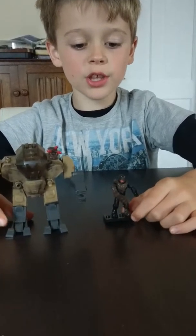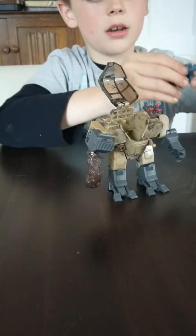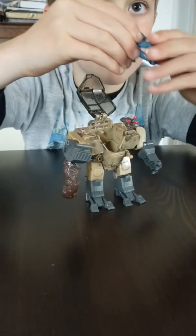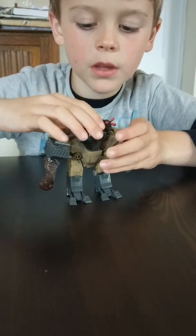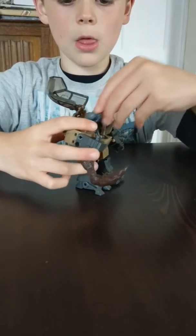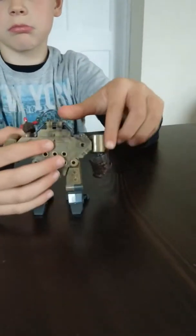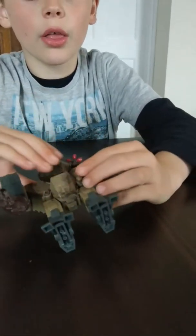One more thing I forgot to explain — the inside. It's got a peg hole there. It's got a lot of space, so you can just fit one figure in there. I'm just getting the Numbasa figure again because I like Numbasa a lot — from Halo 3. You can just peg him in there, then shut the hatch. And it's got a lot of studs on the back, and it's got that peg by there.